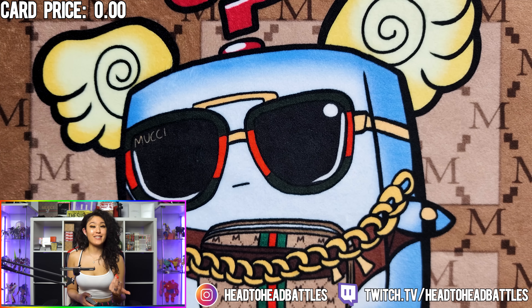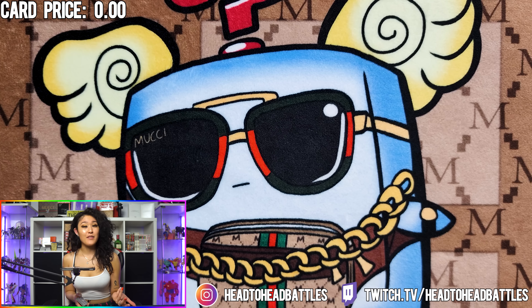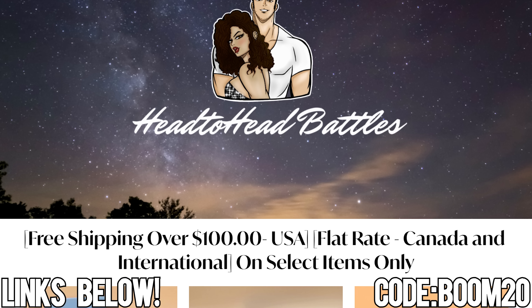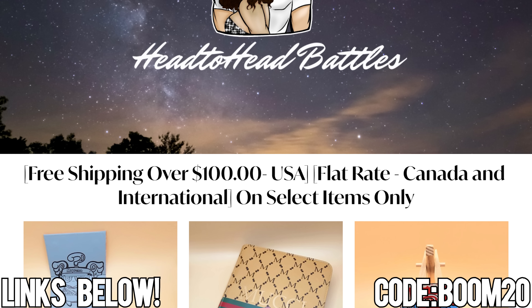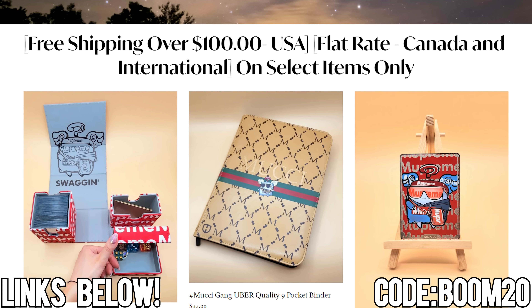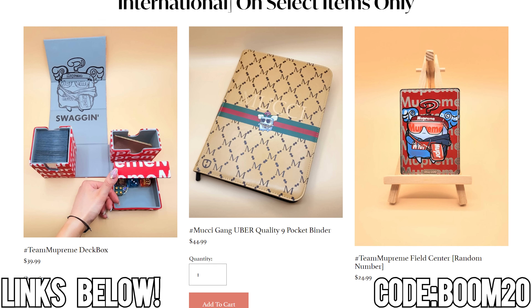I'm going to be adding the prices of the cards on screen so my deck profiles can be a little bit better than Susu's. And do you know what else is better than Susu? This amazing 4th of July sale that we are having over at Headtobattles.com where you can pick up your deck boxes, binders, play mats, and basically all your TCG accessory needs. Use code BOOM20 at checkout to get 20% off your order until July 6th.